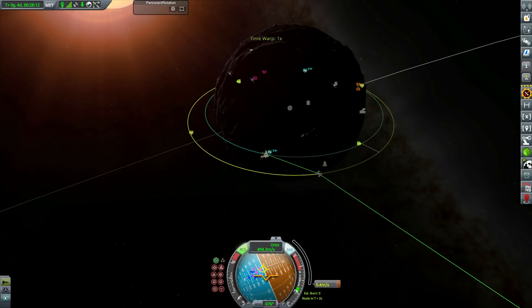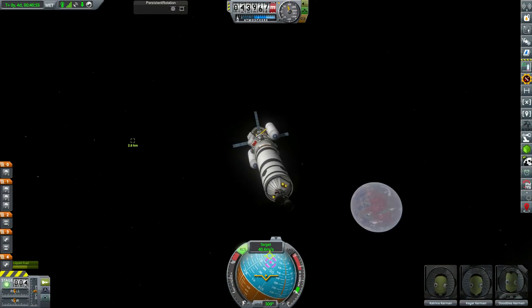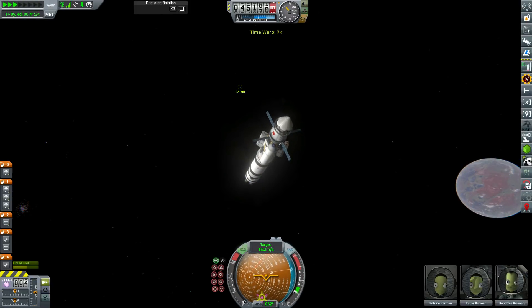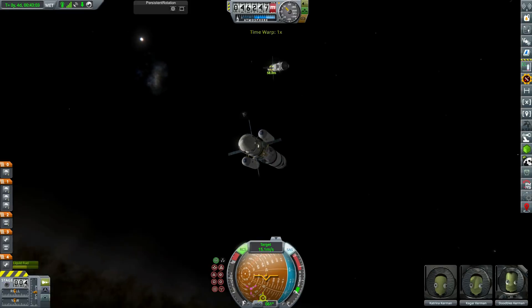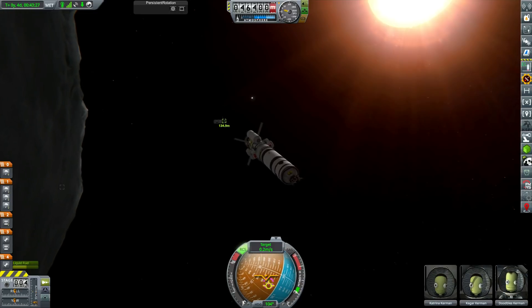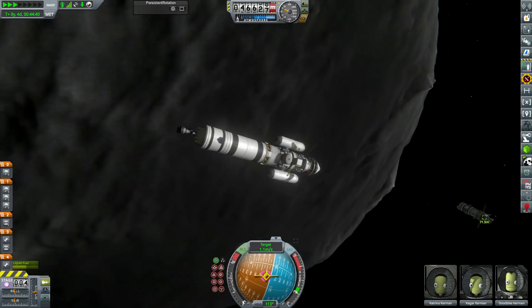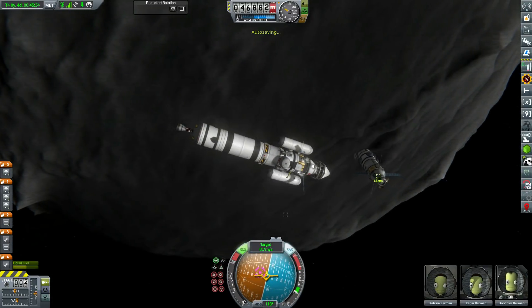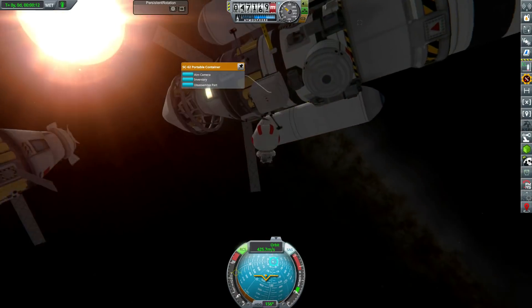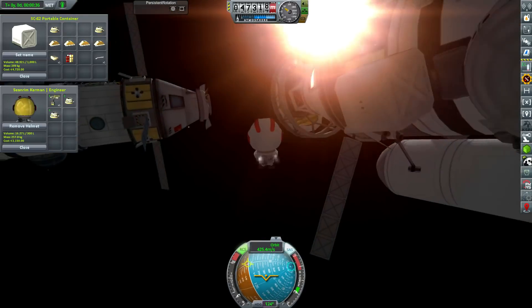Before we head down to the surface of Nemesis for our deep space salvaging, we're actually going to rendezvous with Talos 2. The original intention was to refuel Hephaestus, but we have loads of fuel left in the transfer stage. And since we used a bit of the fuel that was meant to be stored on Talos 2, we're actually going to top up Talos 2's fuel tank with our fuel tank. So Talos 2 isn't fueling us up — we're fueling up Talos 2. Which is kind of funny.